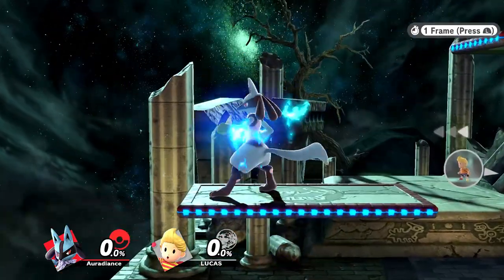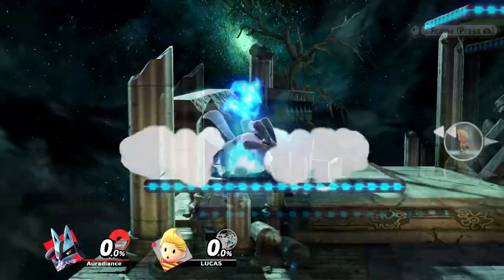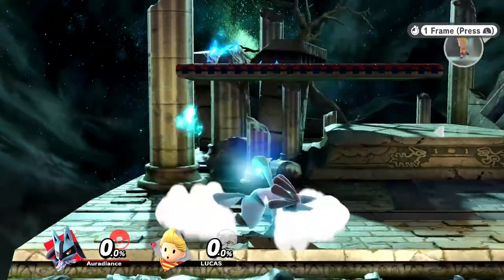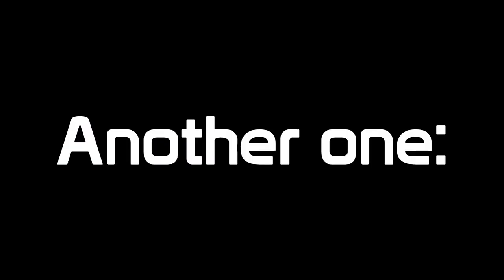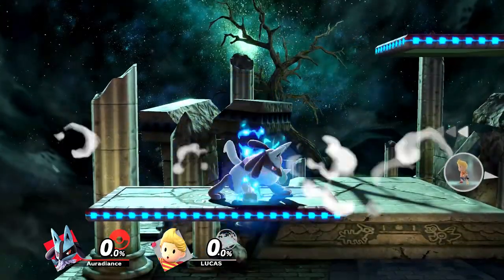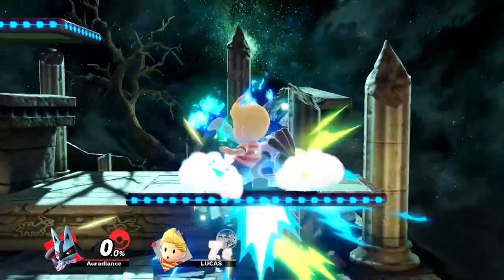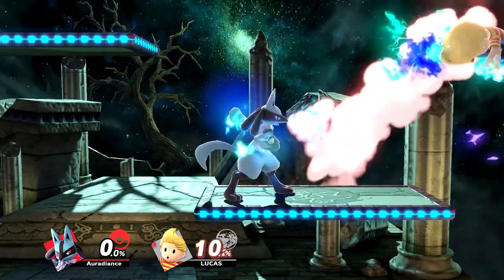Even though down air platform landings are essentially stationary, at least they have no depreciation after each use, and you only suffer 12 frames of landing lag. Wavelands, on the other hand? 19 frames of lag. There are several ways to down air on platforms, so I recommend practicing this. Would you rather spend 22 frames or 31? Yeah, that's what I thought.